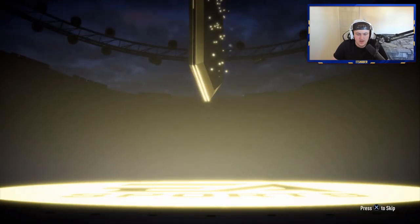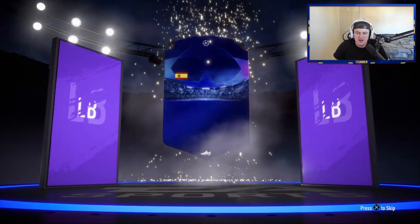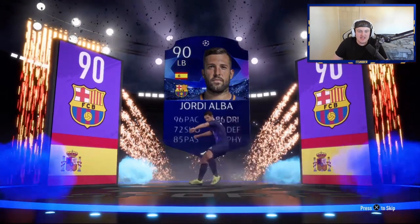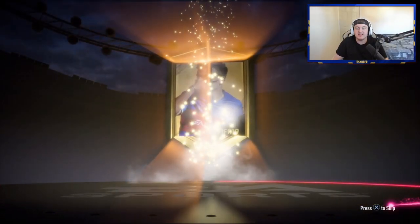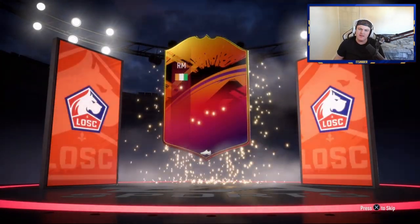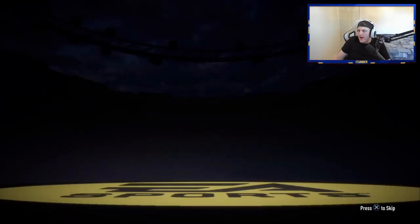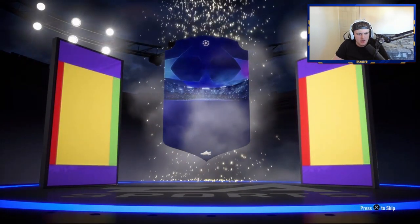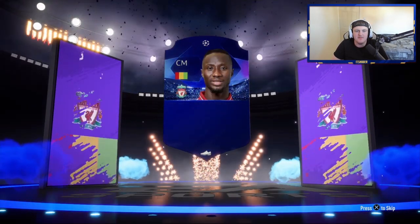We've got another walkout. Another UCL card - it's going to be Spanish left back. Jordi Alba. We'll take that - 90 rated Jordi Alba. Another walkout - it's going to be a headliner. Ivory Coast right mid - Pepe. 90 rated Pepe, we'll take it. Another walkout - it's a blue UCL card again. Naby Keita. We'll take another Liverpool player in Naby Keita.